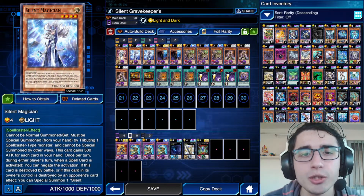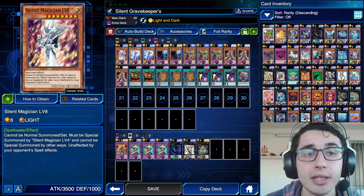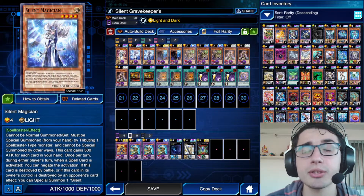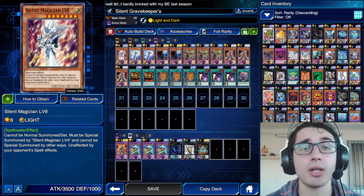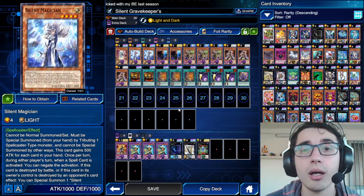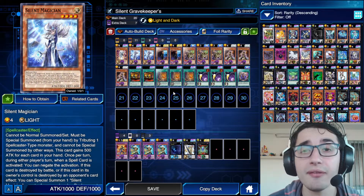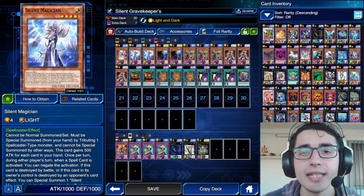Of course we have a couple of Silent Magicians — a couple is enough. Then we have one Silent Magician LV8 as the target for the base Silent Magician's effect. Not only does Silent Magician special summon LV8 when destroyed, but it also negates a spell once per turn and boosts itself by 500 for each card in your hand.